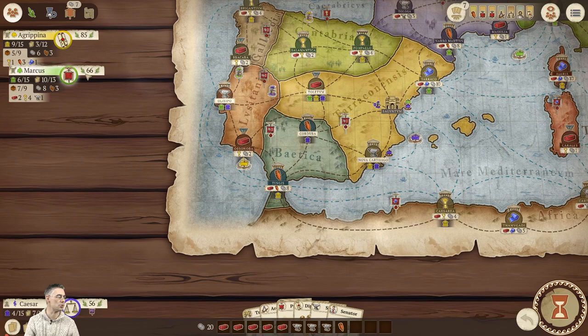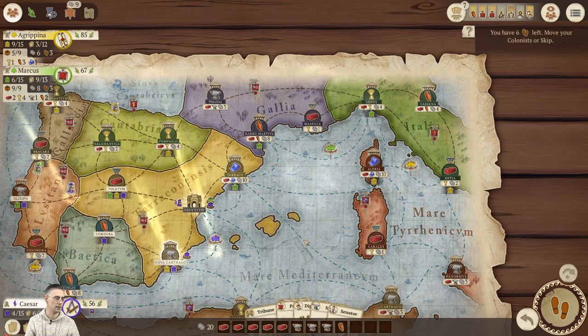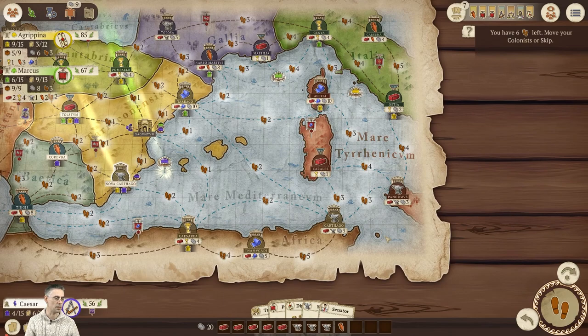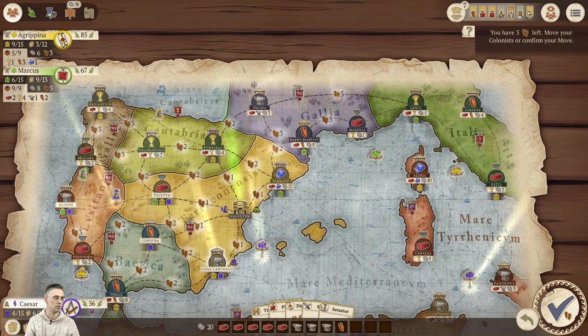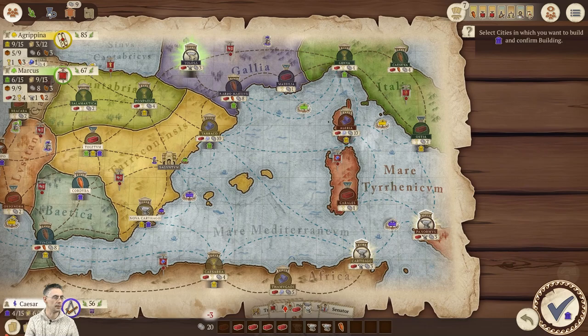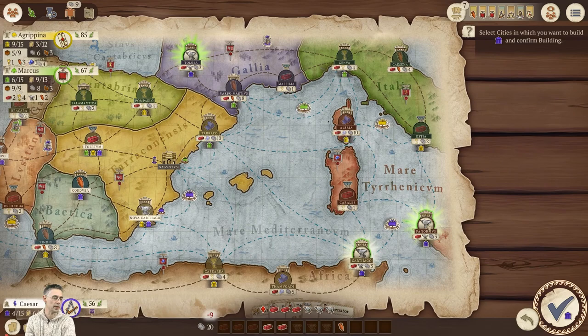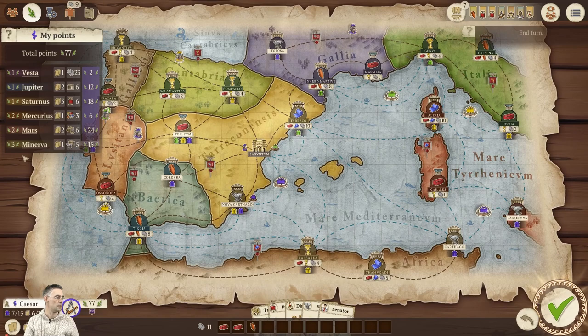How are we doing for end game conditions? Nobody's built anywhere near 15 buildings and we've still got some cards left. So here's the big move — Architect. This boat is going to here, and this colonist is going to here. That's it for my movement. Then we build there, there, and there. That leaves me two brick and a wine. I'm now in five metal cities — that should jump up my points quite a bit. With the Minerva card it's three points for each metal city, giving me 15 points. Although Agrippina is still ahead of me on points.